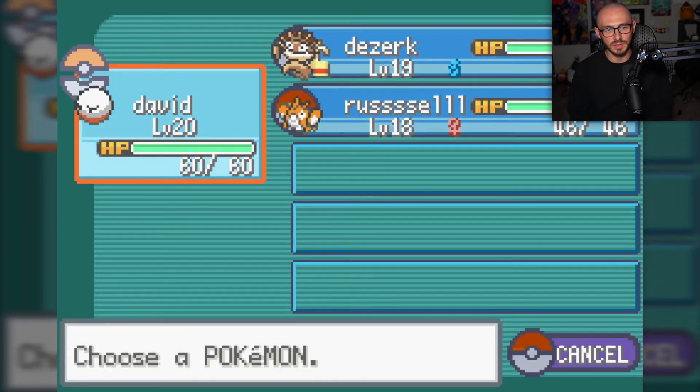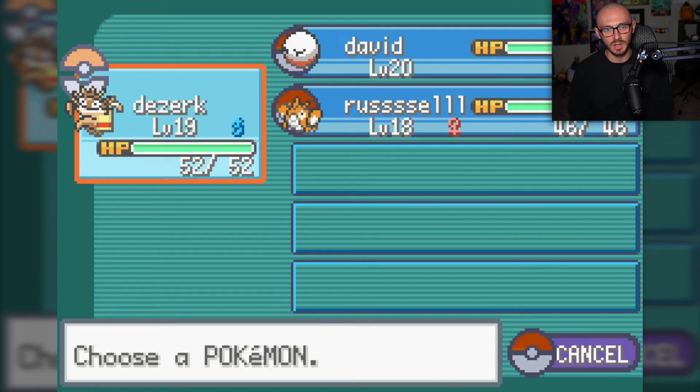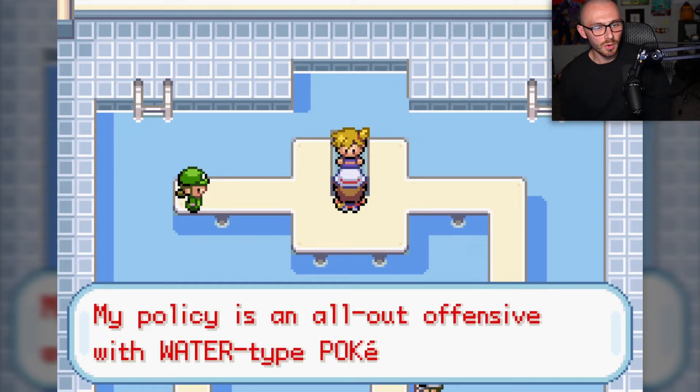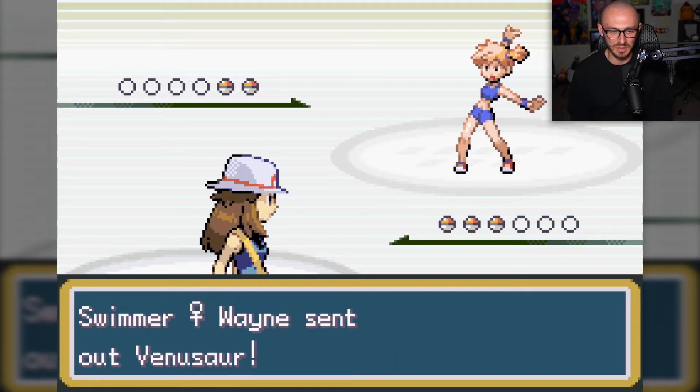I somehow managed to make it to the gym. Here are my levels: 18, 19, and 20. We're gonna lead with Desert just in case - we can level up during this. I feel pretty confident because my Pokémon are decent. If we get hit with a Wonder Guard anything, I'm gonna lose I think - just depends on the Mon.